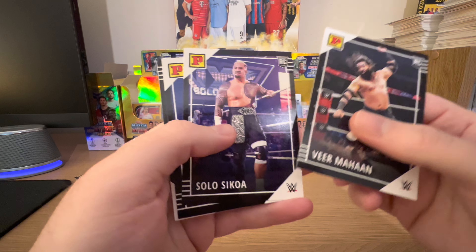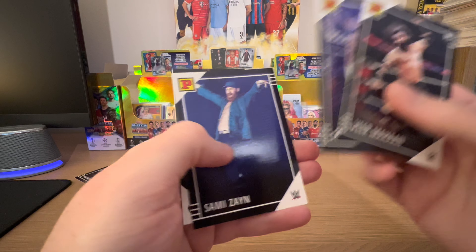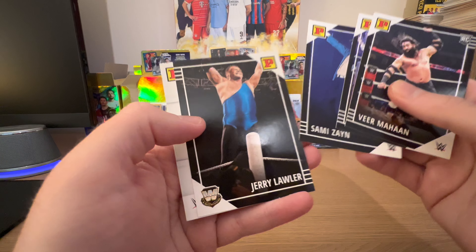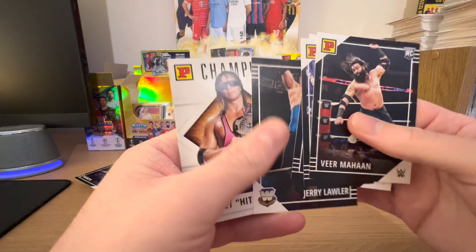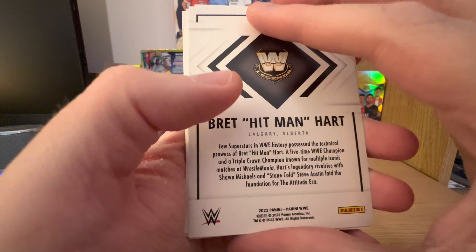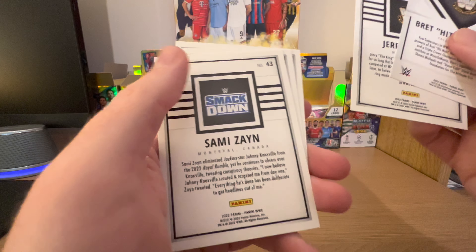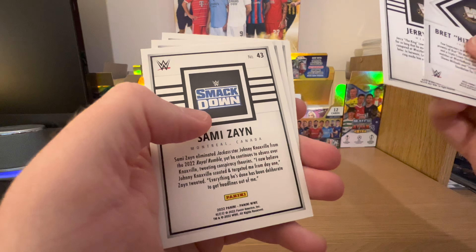The last packet: Solo Sikoa, now part of the Bloodline. Sami Zayn, also now part of the Bloodline as the honorary Uce. Jerry the King Lawler, and Bret the Hitman Hart again. I think Jerry the King Lawler is still actually wrestling in independent stuff — I think he's even over 70 now, which is actually surprising.